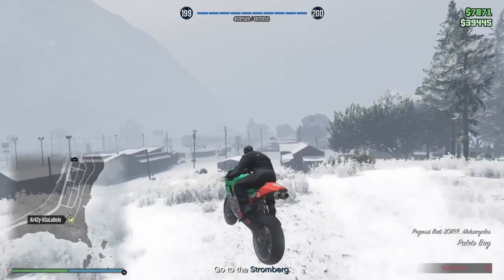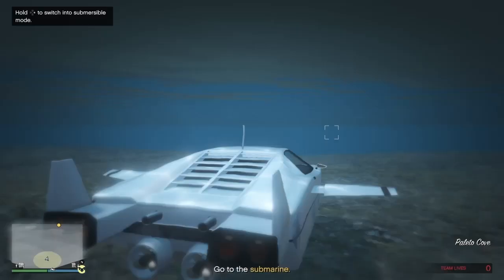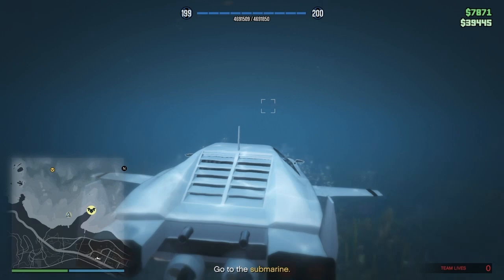The reason you want to buy the facility all the way at the top of the map is because it's literally right down the road from where you need to go. You want to take the Stromberg into the water. It might take a second for your teammate, but they're gonna land on that island, call a boat or get on one that's there, and drive to where the submarine is.